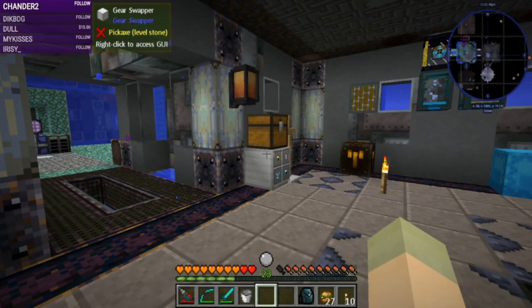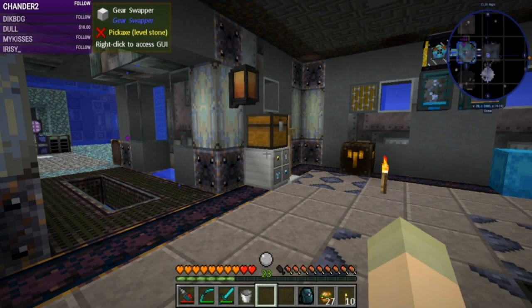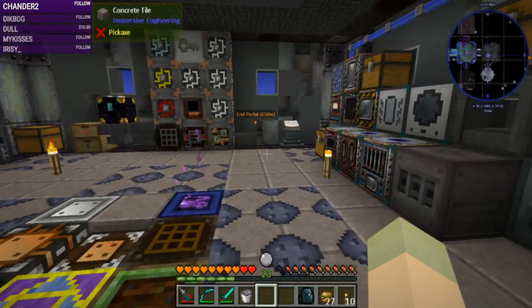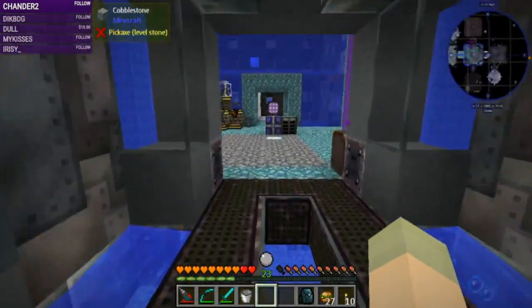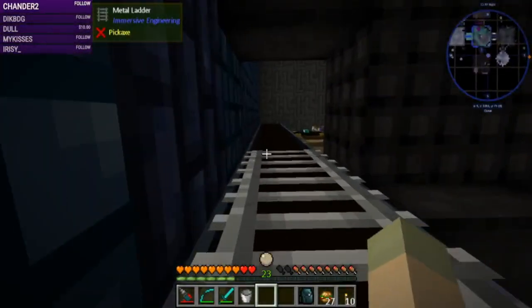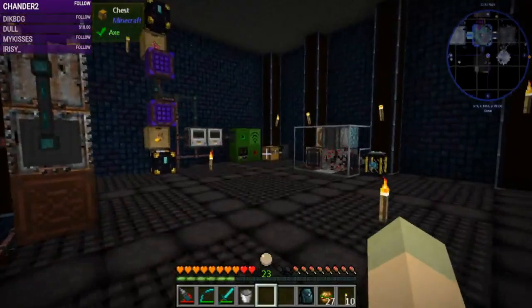So that's our current hostile mob farm that is passive in generation. The next thing we want to do is set up the bricks to become cash, so we need a setup in here for that. We need another ender chest, a crafter, and some item translocators.